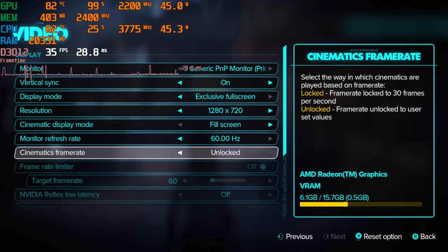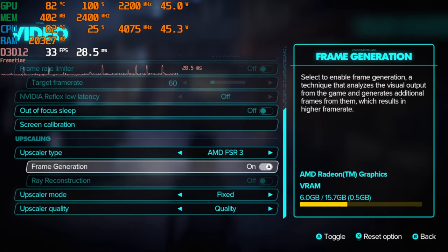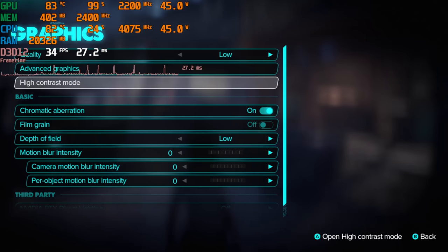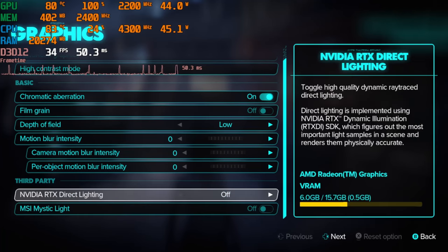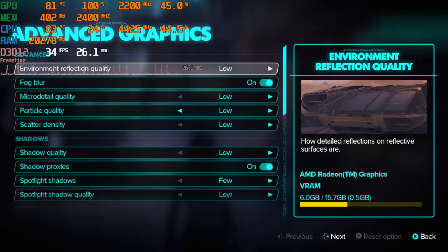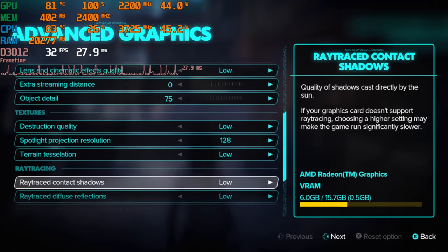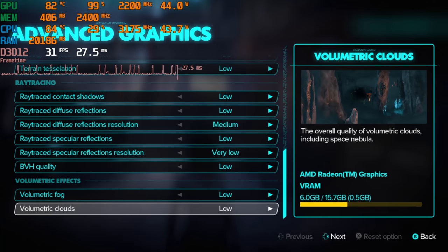Here we go — 720p, FSR3 on quality, but we are now turning on frame gen. We're leaving the rest of the settings the same, because this thing can barely handle it as it is, and even with frame gen's help it's probably still not going to be very playable. But that's okay — this thing doesn't have to play everything, but I figured someone out there was curious how something like this would play a game like this. Spoiler alert: not too well.